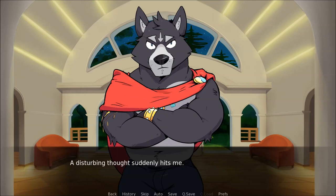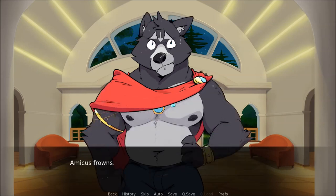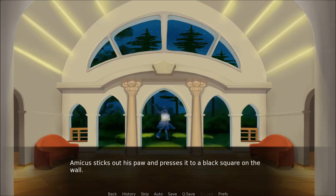A disturbing thought suddenly hits me. Well, you know, in Earth's ancient Rome — the place where you guys uplifted — people would kill each other over the throne, like a lot. Does that happen here? Amicus frowns. Well, I suppose it's happened in the past, but that was a long time ago. Besides, Cassius would never do something like that. Amicus sticks out his paw and presses it to a black square on the wall — the door slides open without a sound.